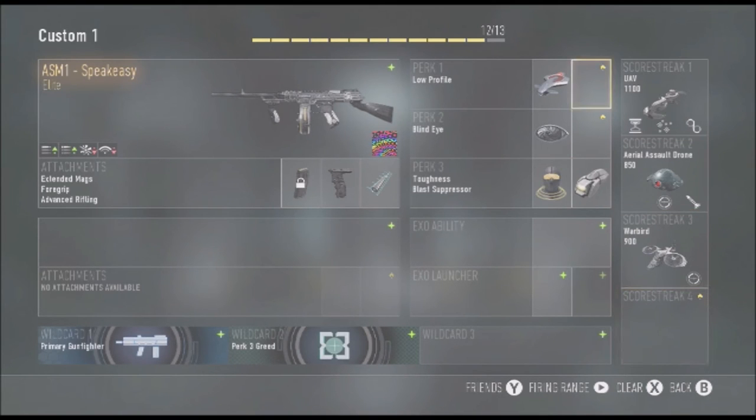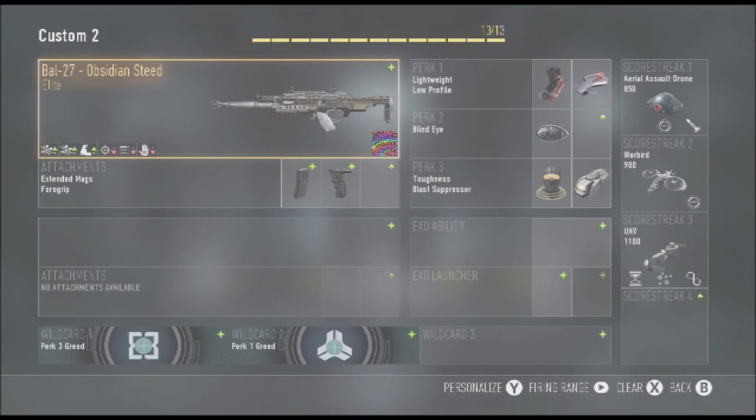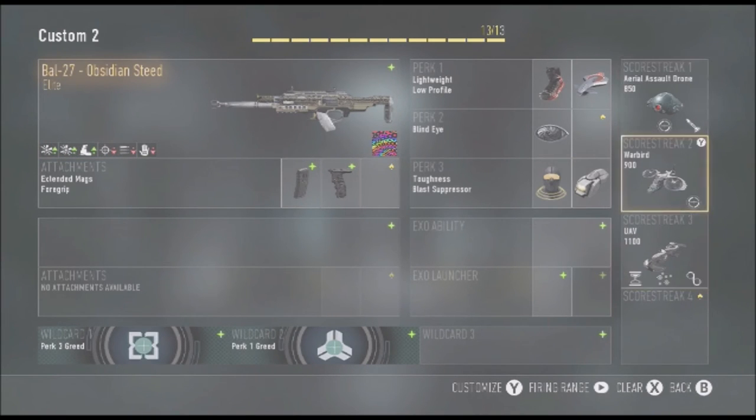You guys can see I like running the wild cards and everything. So here's the Obsidian Steed I'm going to show you guys. I love using extended mags and foregrip. You guys can use the extra attachment and just take out the lightweight in perk one if you guys want to use that. Extended mags, foregrip — all that. I don't usually run quick draw. I love using blast suppressor, toughness, blind eye, and low profile. Those are the vital key perks I would use.